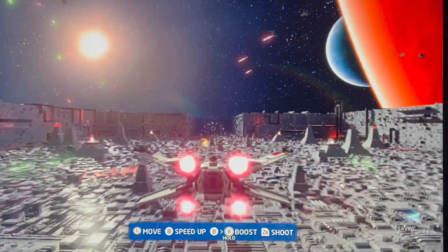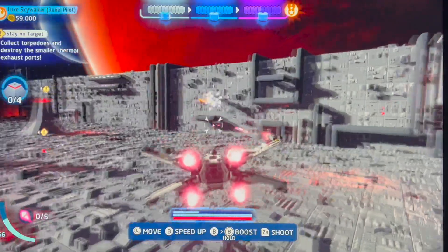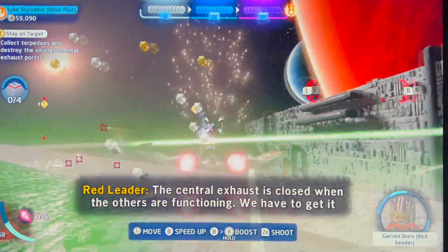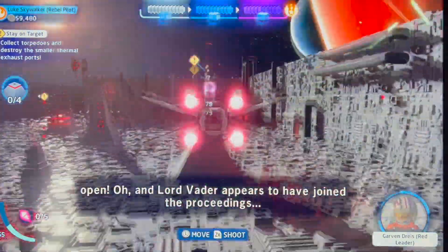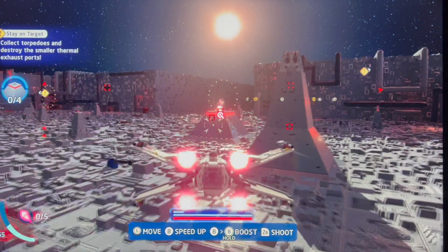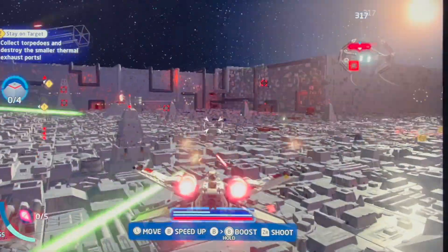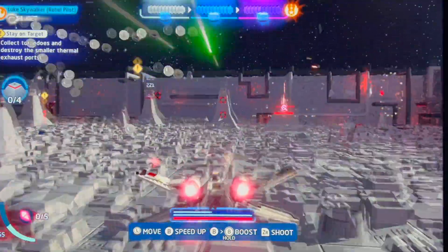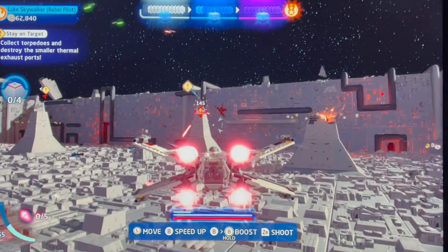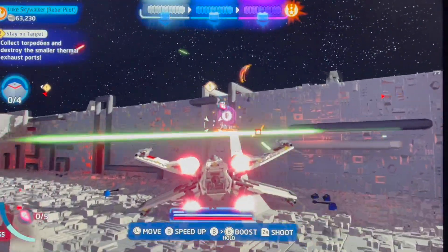This is the part you guys are probably having a little bit of issue with, because you need to blow up four small exhaust ports. In order to do that you need torpedoes. See that tower in front of me? I blow that up and you'll see the torpedo. Right in the center of the screen, see that little pink symbol — that means you can only destroy that with a torpedo, no matter how many lasers you shoot at it, it's not going to blow up.